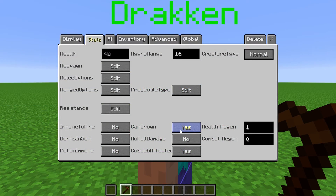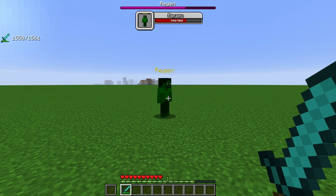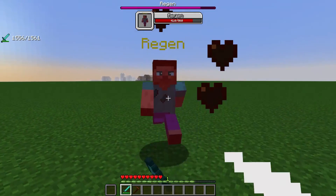Can Drown determines if the NPC will drown when underwater for too long like other mobs. No Fall Damage determines if the NPC takes fall damage. And Cobweb Affected determines if the NPC's movement is slowed down when they are inside of a cobweb. When the NPC is not in combat, health regen is how many half hearts they regenerate every second. You cannot change the intervals between each regen.